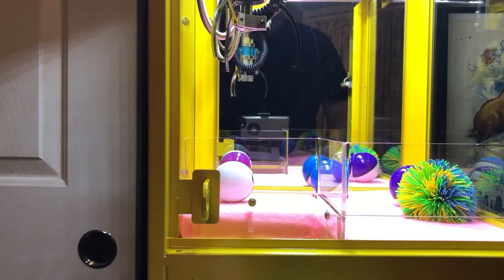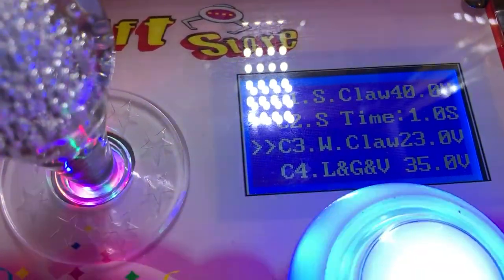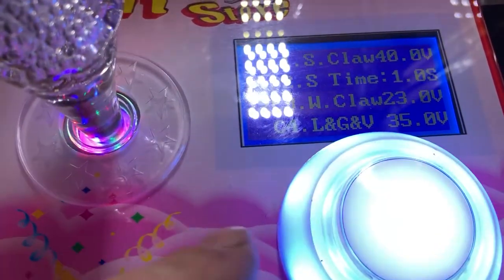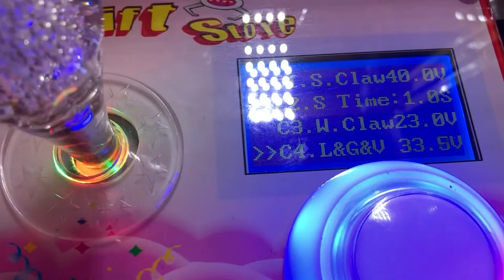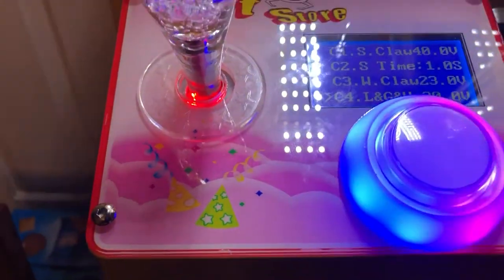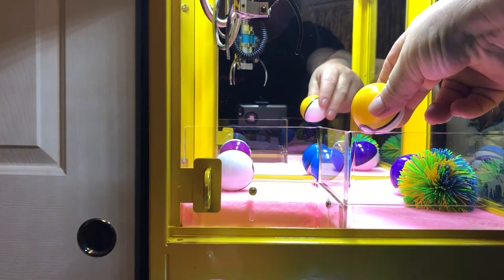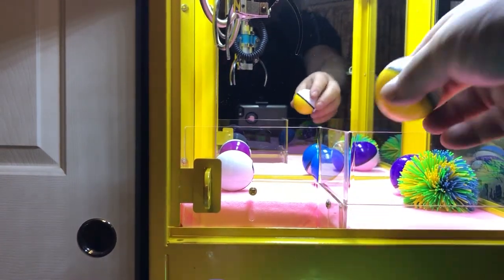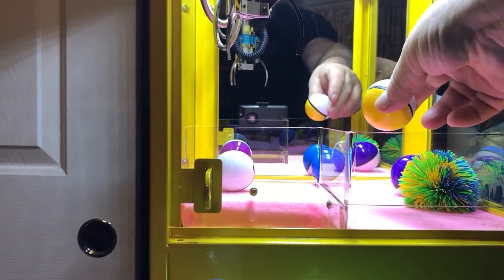Now we have that set, we're going to set the LGV. This one is set at 35. We'll set it to 30. That's in between the two so it should drop as it's coming up. The higher you set it, the higher the toy goes up before it actually drops. At 35 it got to right about here before it dropped the ball, so at 30 it should drop it a bit lower.